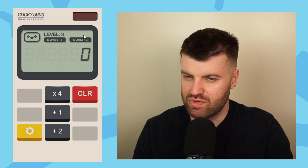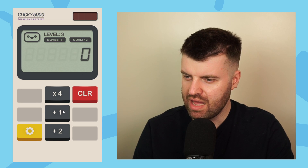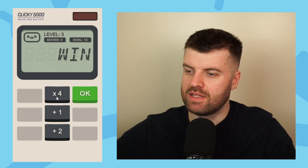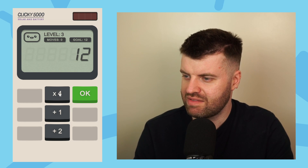Level three: three moves to get to 12. So how can I do this? Times by four. What do I times by four to get to 12? So lots of working backwards in this game. I need to do three times four. I can get to three easily: plus two, plus one, and then times it by four. Done it.